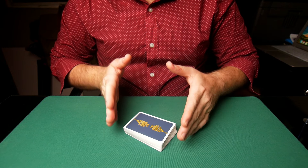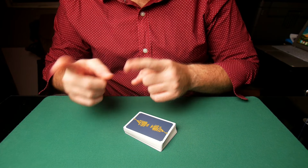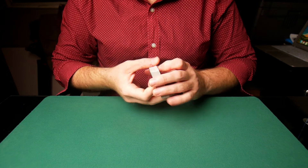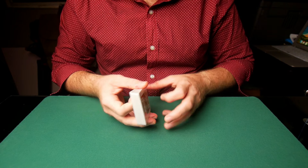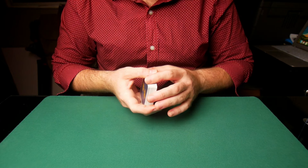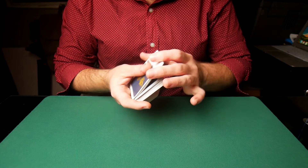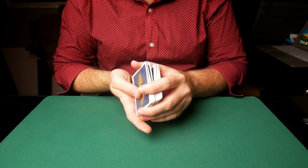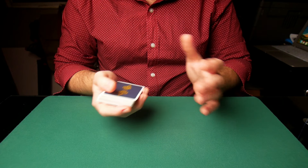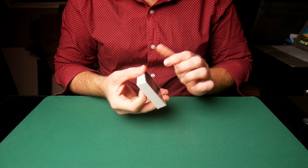So here's how it goes: you either cull the four aces to the top as you spread finding the kings and secretly put the aces on top, or you can prepare ahead of time, put the four aces on top, and then tell your spectators you're going to find the four kings. Now I start with the four aces on top and I simply give the deck a false overhand shuffle. You jog a card in and shuffle off, then come in to the break and shuffle off until you get to the break. That way all the cards get mixed except the four aces, which are still controlled to the top of the deck.